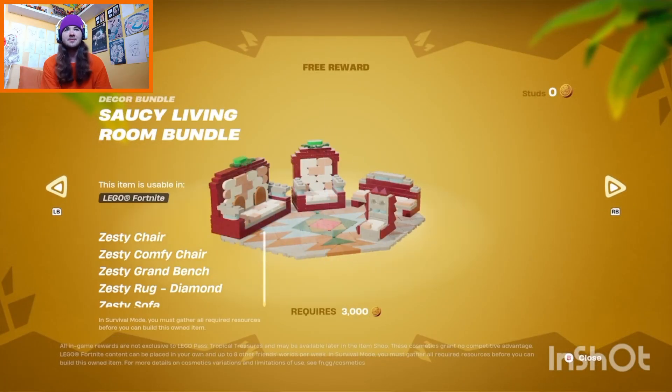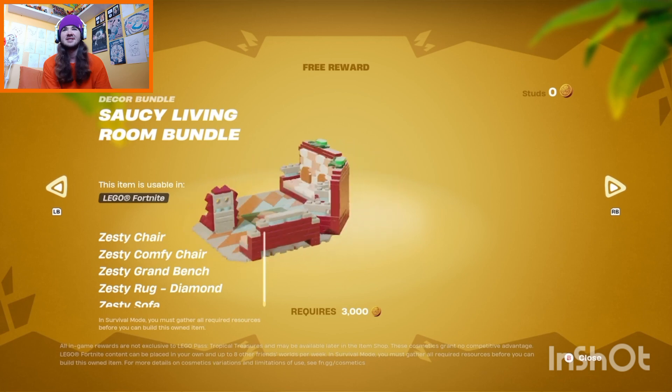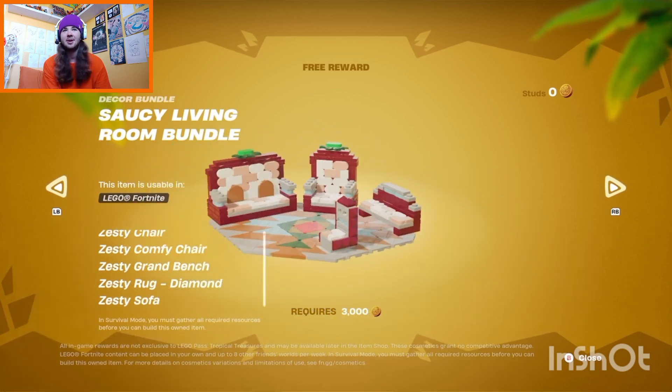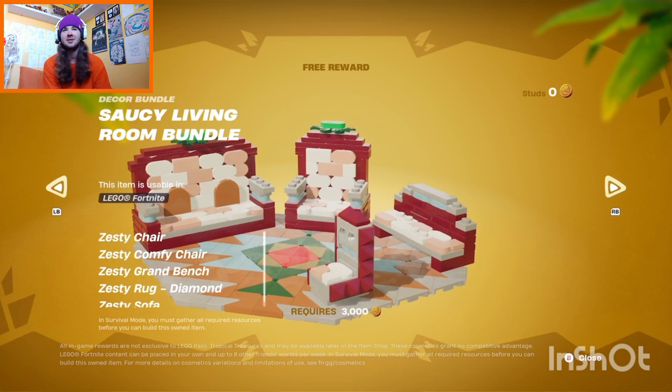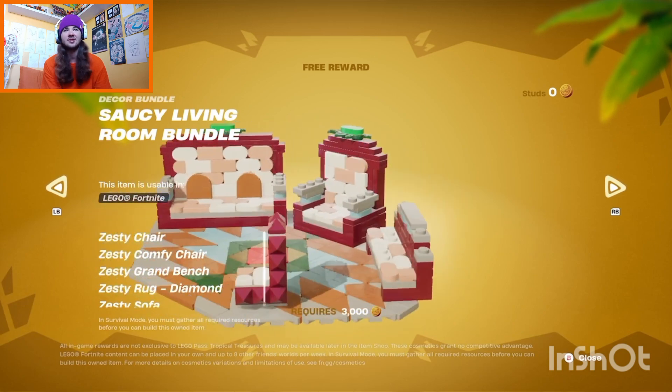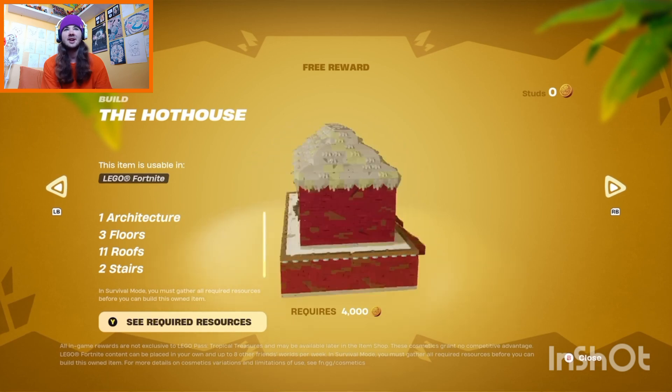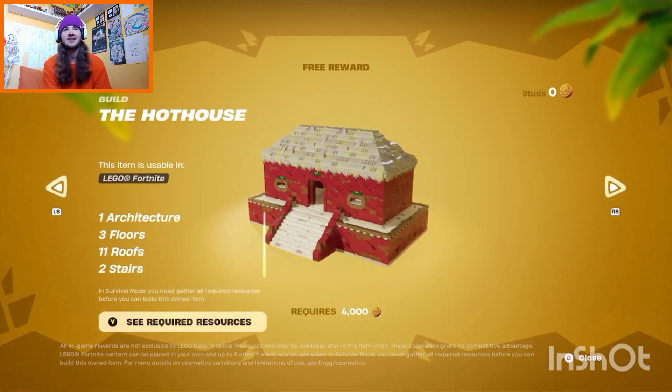We also got a little zesty section — I wouldn't really call this zesty but sure. We have a couple of chairs and rugs, and it looks pretty meh. There's a little house and to be fair, this house looks quite lit — I actually like the design of it.